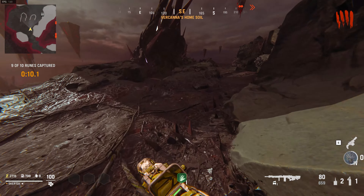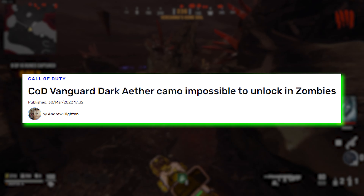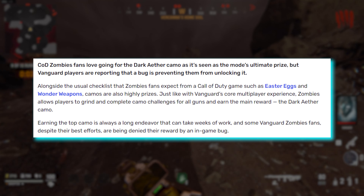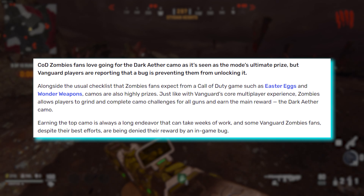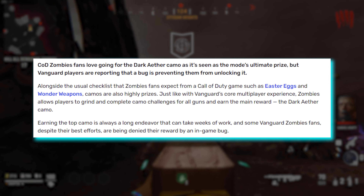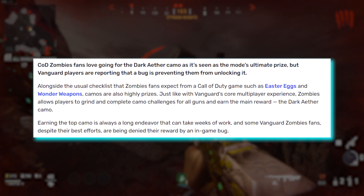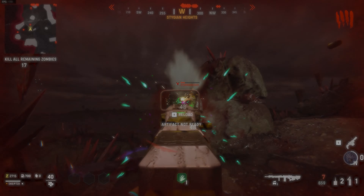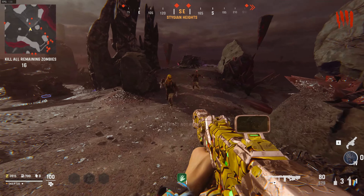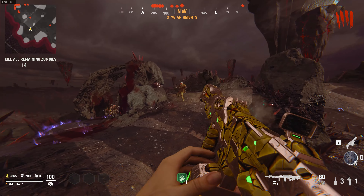Let's start off by reading this title: 'COD Vanguard Dark Aether Camo Impossible to Unlock in Zombies.' COD Zombies fans love going for the Dark Aether camo as it's seen as the mode's ultimate prize, but Vanguard players are reporting that a bug is preventing them from unlocking it. Just like with Vanguard's core multiplayer experience, Zombies allows players to grind and complete camo challenges for all guns and earn the main reward, the Dark Aether camo.